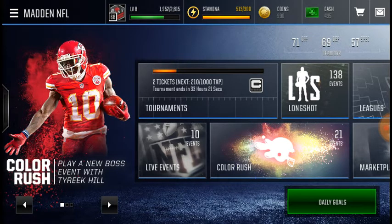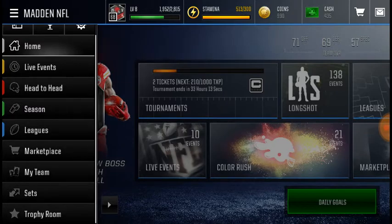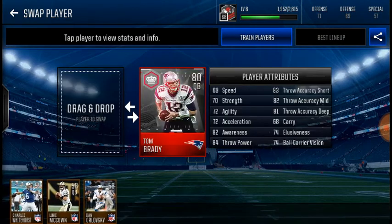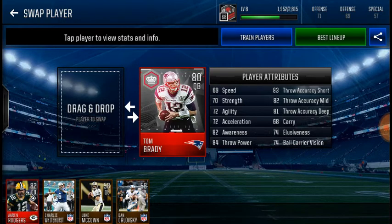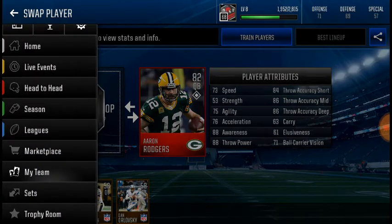This video is about how to get a free elite Tom Brady. He's already on my team and already in my lineup. I have Aaron Rodgers too — I upgraded him. So this is how you get the free Tom Brady. Check out his stats and everything. Okay, so you go to Sets.